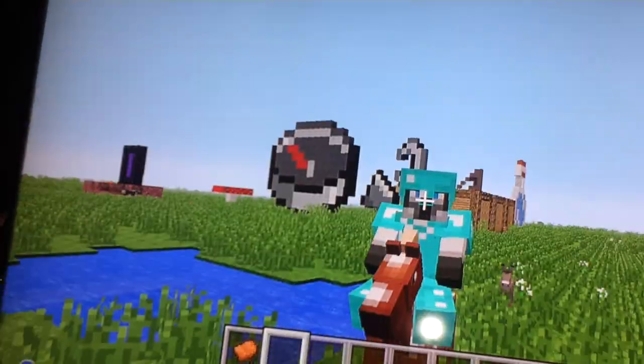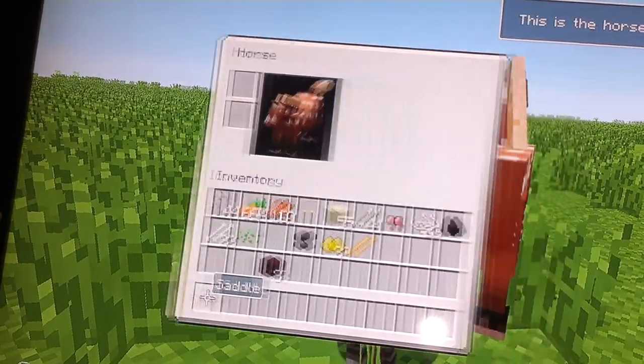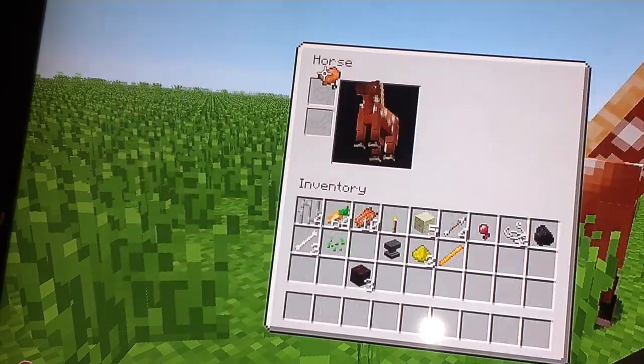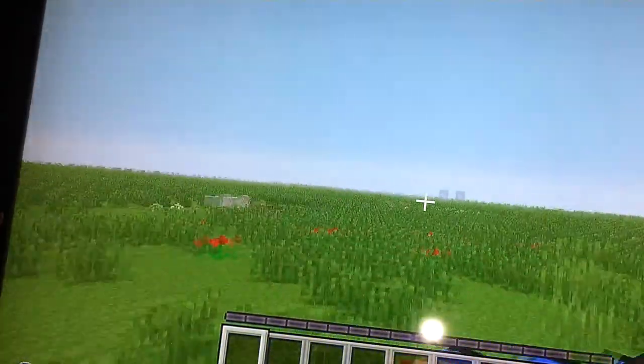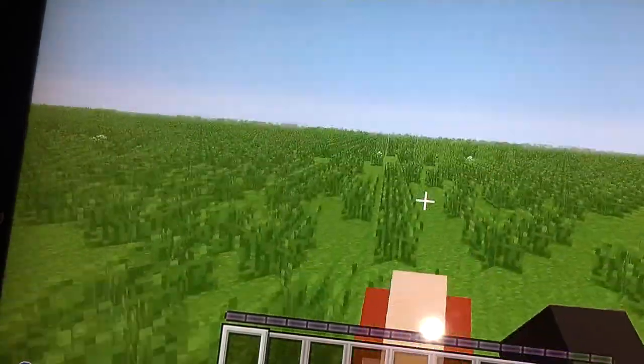Love hearts came out of it so it loves me. So you can put a saddle on it — you put the saddle in here — and now you can ride it. Good thing this is a super flat world and it's really fast.